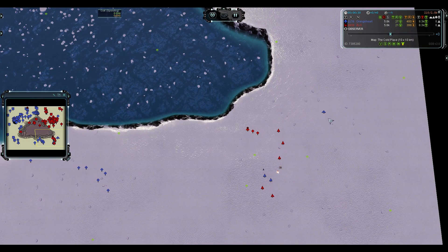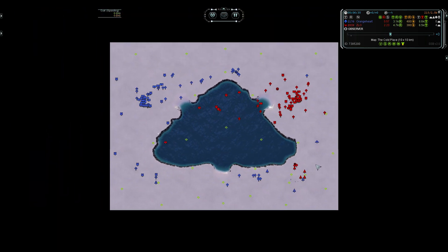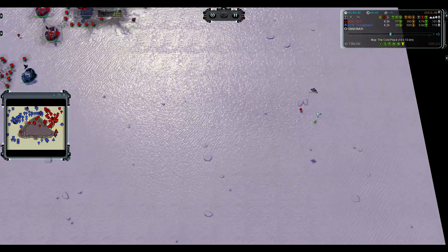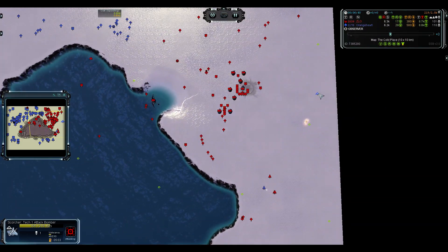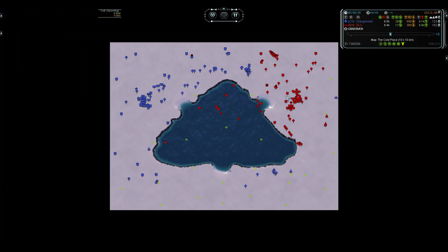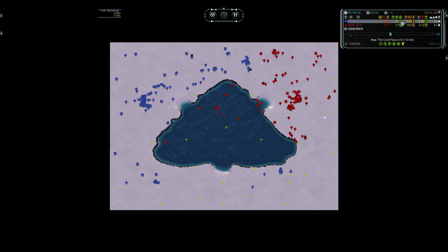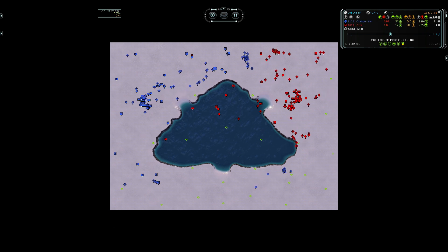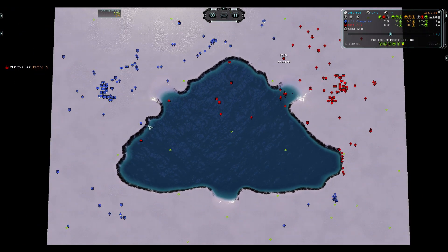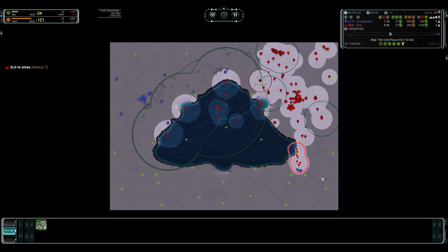We have Zlo coming in and he actually just annihilates Mephi's air that was idling. Now he really wants to catch this bomber. You can see very slow expansion to the bottom from Zlo — he has a lot of mechs missing and he's gonna miss even more. The bomber takes out an engineer and also some reclaim. From that expansion you can see Mephi would almost double the income because he has almost double the mechs. But Zlo has mid firmly locked down, and I think in this scenario he just has to recognize it's survival gameplay now.